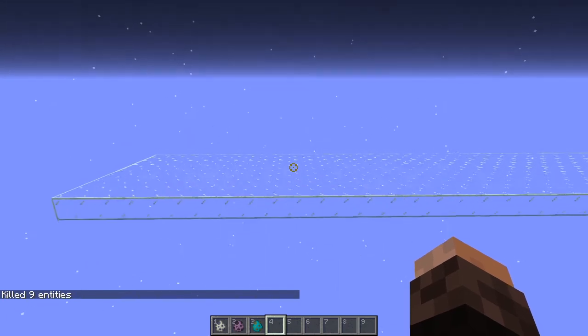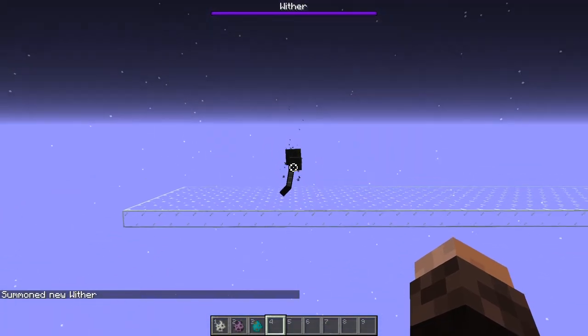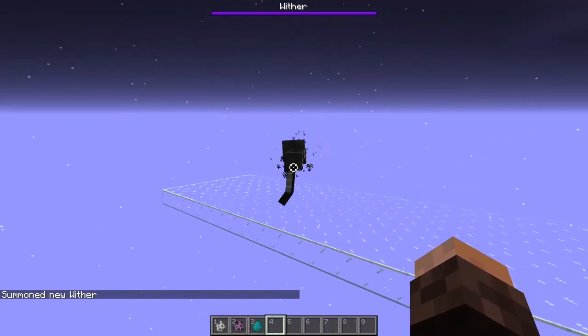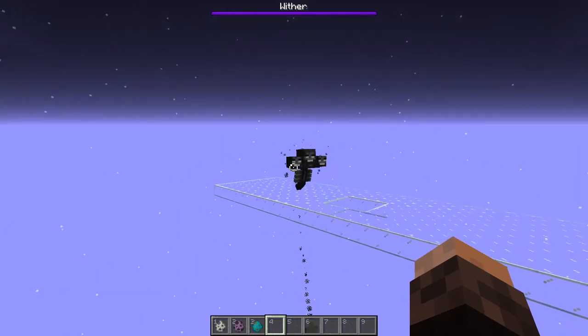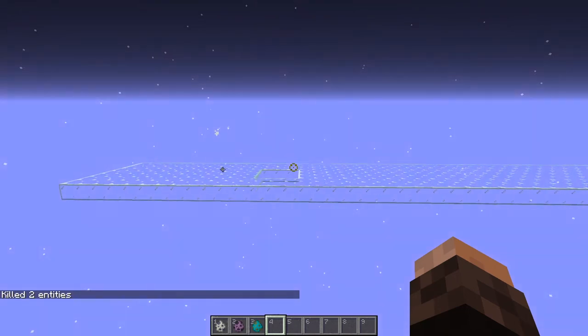Now, this next contestant would be the Wither. And that's more like it. The Wither is definitely possible to make a mob switch out of, and some have been built, because Wither Skulls as well as Soul Sand are farmable resources. And let me kill him real quick before he destroys my entire map. But the problem with the Wither is I do not have enough resources to make a mob switch around it.